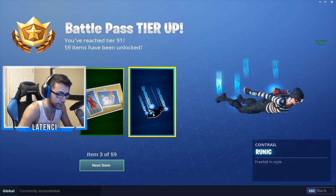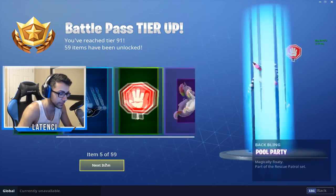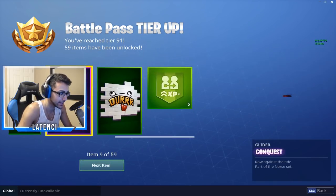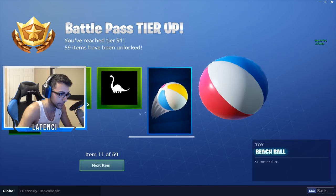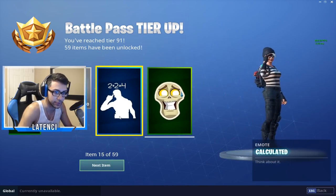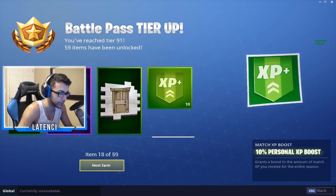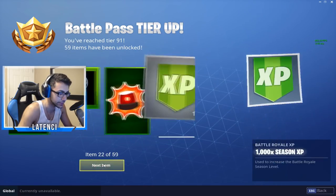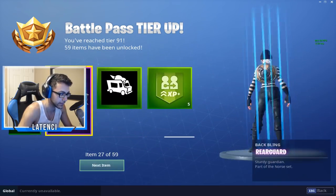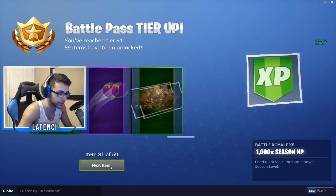Alright, we got a new glider — I like this one a lot, I think it's my favorite out of all of them. Then we got this backpack — oh, that's sick. Another toy — I don't know what these toys are, someone needs to explain that to me. Two plus two equals four, okay that's sick. And this is 'Rescue from the Beach' — she's pretty thick. This is a cool glider, nice back bling.